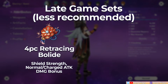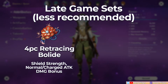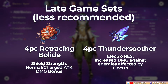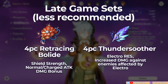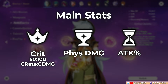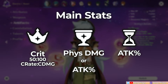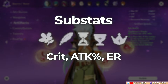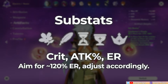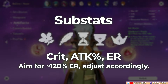While not highly recommended, I would mention the 4-piece Retracing Bolide, which boosts shields on Razor, improving his survivability. There's also the 4-piece Thundersoother, which in theory is Razor's best set since the damage bonus affects all his damage sources. However, it's only viable in a niche Electro-Charged comp and you shouldn't deliberately farm the set for him. For the main stats, target crit, physical damage, and attack percent. You can also use a temporary attack percent goblet if you don't have a decent physical damage piece. As for Razor's ER, he can add up to 60% to his own energy recharge and self-generate energy, so you'll only need extra ER from substats, and 120% should generally be enough. This can go lower if you have battery teammates or Favonius holders in your team.